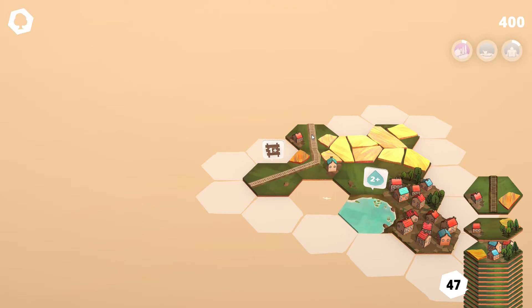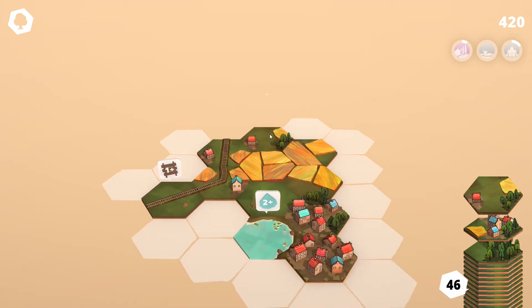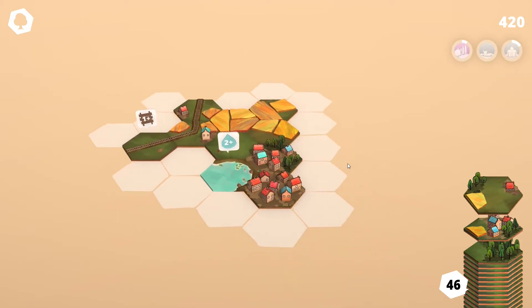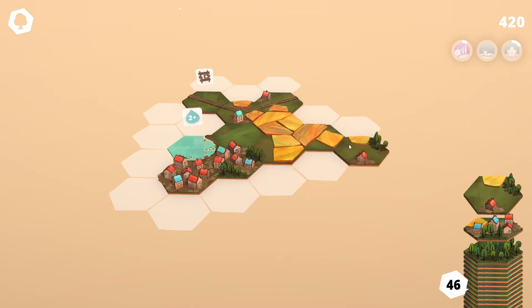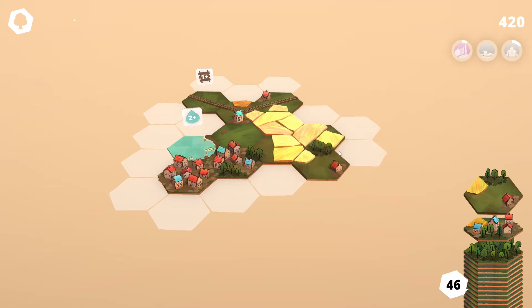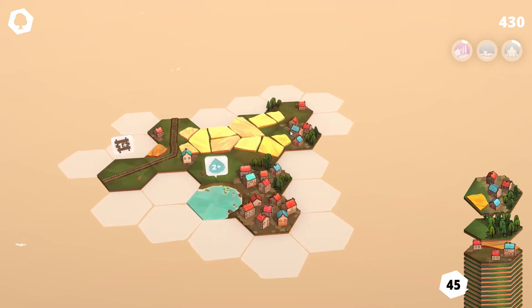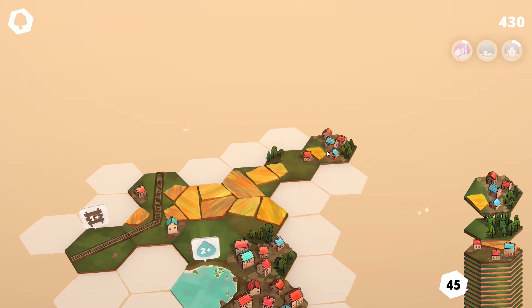So this is one house, one farm, and one forest. The music is just so soothing — I really like this game so far. We have some more homes and more farms. So the farm connects, flatland also connects — just the grass here. I don't really have an optimal placement right here.